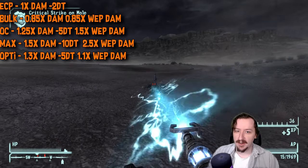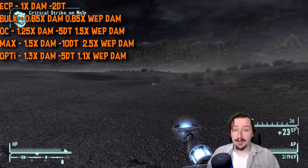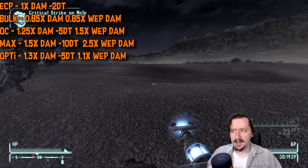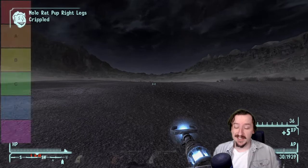Any of those are better options than the Ark Welder. And then you also have the optimized cells, which I generally consider the best. These give you 30% more damage, punch through 5 armor, and break your weapon only 10% faster. You do need to have the Vigilant Recycler perk in order to get these, so you have to make them yourself.